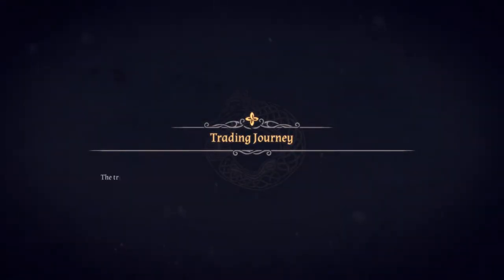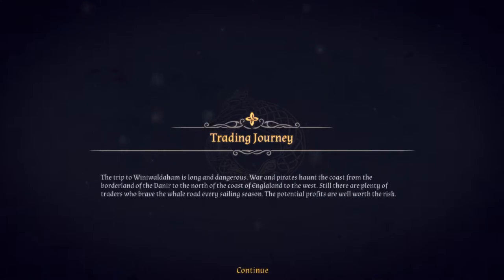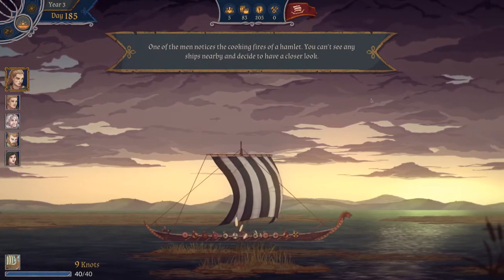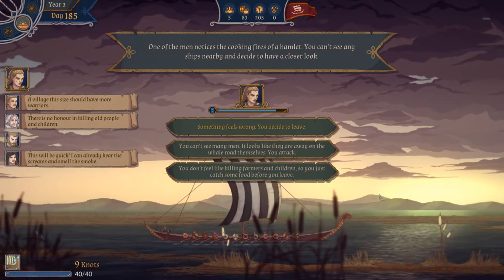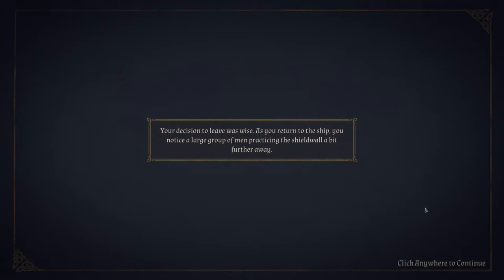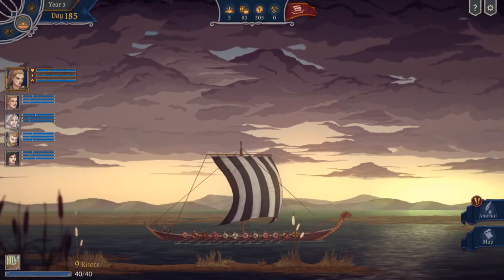Let's start the journey — we of course want our people to grow. The trip to Winnie-Walderheim is long and dangerous. War and pirates haunt the coast, from the borderland of the Danir to the north coast of England. To the west there are plenty of traders who brave the whale road every sailing season. One of the men notices the cooking fires of a hamlet. Something feels wrong, so we decide to leave — we don't want to kill people. The decision to leave was wise; returning to the ship, we notice a large group of men practicing the shield wall a bit further away.